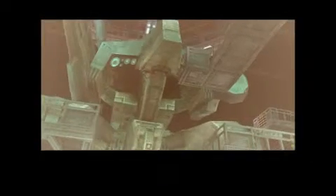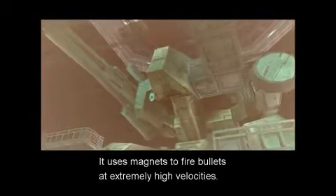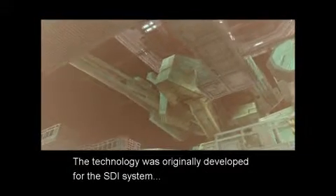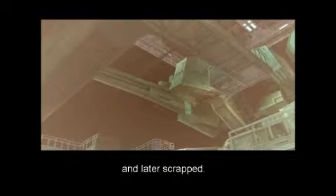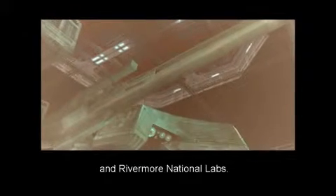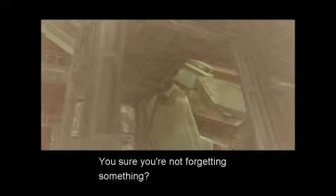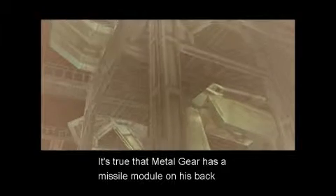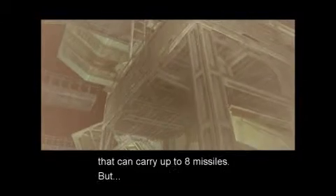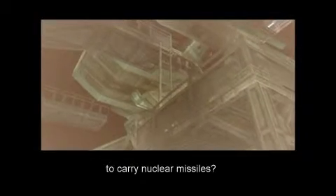A railgun, you said? Yeah. It uses magnets to fire bullets at extremely high velocities. The technology was originally developed for the SDI system and later scrapped, but we were successful in miniaturizing it in a joint venture between ArmsTech and Rivermore National Labs. The railgun is on Rex's right arm. Metal Gear's main function is to launch nuclear missiles. It has a missile module on his back that can carry up to eight missiles — are you saying it was originally meant to carry nuclear missiles?